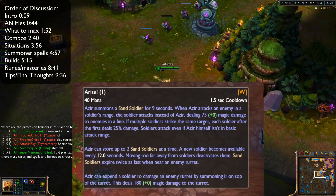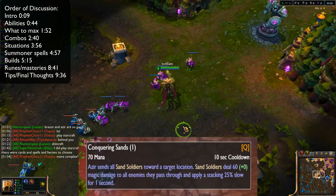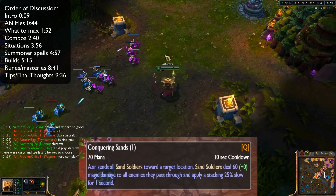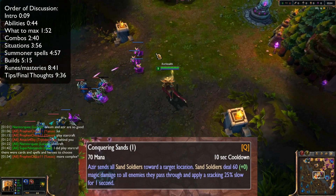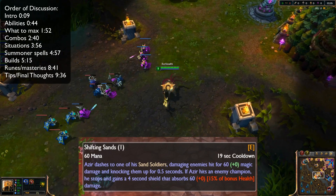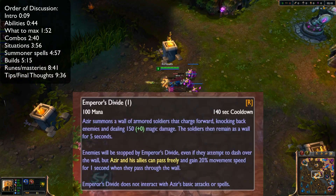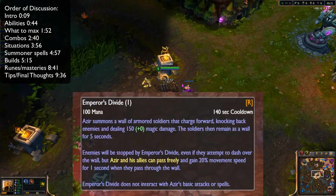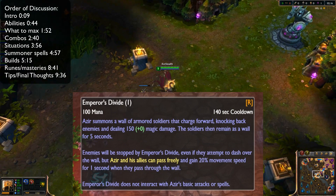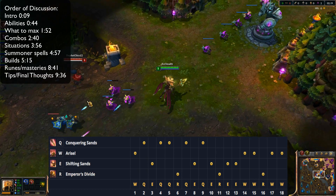His W is the only ability he can take at level one — it's the soldiers he places on the ground. His Q makes his soldiers dash to a target location and slows the enemy for 25 percent for one second if it hits them. His E is his gap closer and if it hits an enemy it will knock them up and grant him a shield. His ultimate is a huge wall of soldiers that can block off a certain location — a really fun part of his kit.